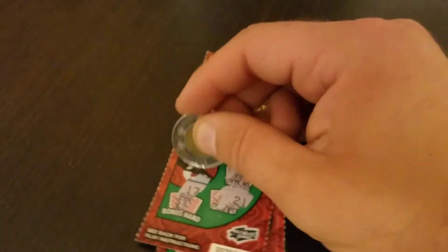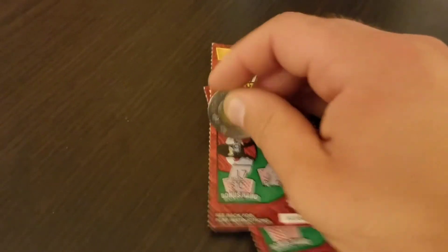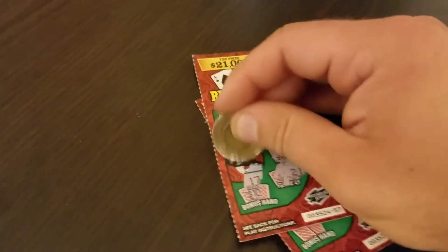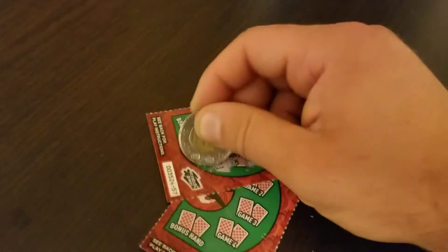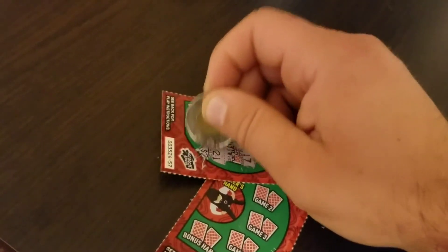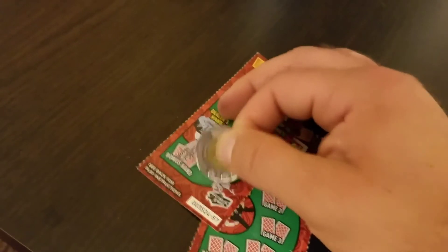We do have two of these blackjacks — let's try to get lucky. Looks like we did get lucky, we got a 21! Well, unless the dealer gets a 21 I won't get anything. Looks like it's a 19 — that means I got one win. Let's see what the win is — looks like a two dollar win. Yep, two bucks!